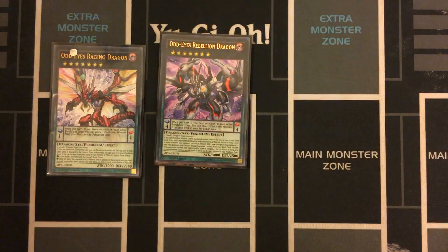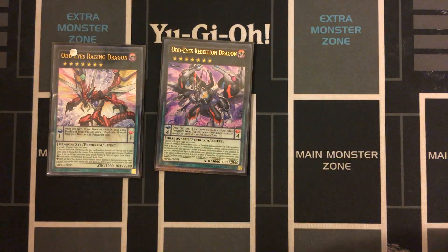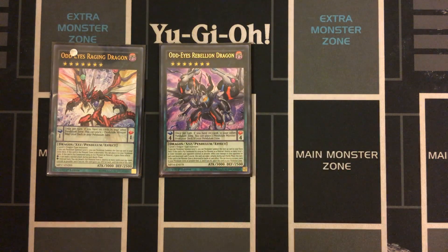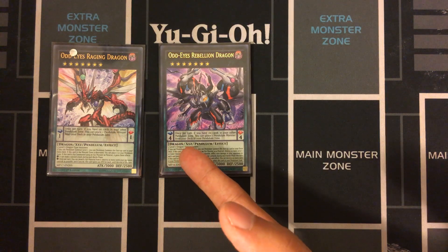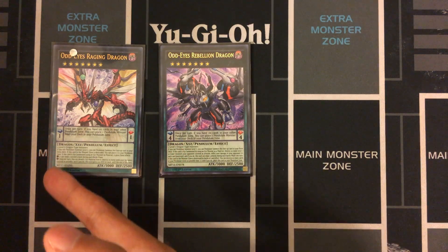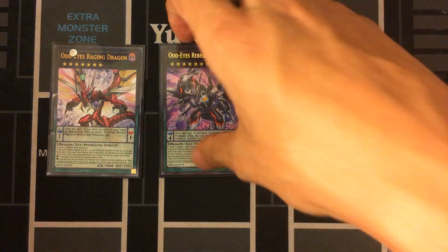For XYZ Pendulums: Raging Dragon and Rebellion Dragon. Rebellion Dragon is usually the one I go into via Odd Eyes Fusion, descending from the graveyard with a Pendulum monster as fusion material for Vortex. Raging Dragon is usually the one I properly XYZ summon, because if either is destroyed by battle or card effect, they become scales. Rebellion Dragon becomes a Scale 4, which is actually the worst scale in this deck, so Raging Dragon at Scale 1 is the one I prefer. They both have killer effects if you use XYZ monsters as materials — they can attack multiple times, though that's very hard to pull off.